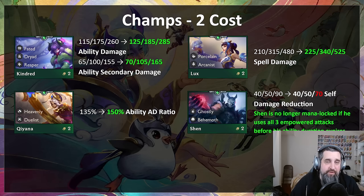Shen three was nutty — going from 50 to 90 damage reduction scaling off AP was insane, so Shen three is getting nerfed. However, this change is also meant to buff his hero augment quite a bit. Shen is no longer locked out if he uses all three empowered attacks before his ability duration expires — meaning if you get three attacks in but four seconds haven't passed, you can get back to generating mana and cast his spell more often. That's a quality-of-life change for his hero augment.